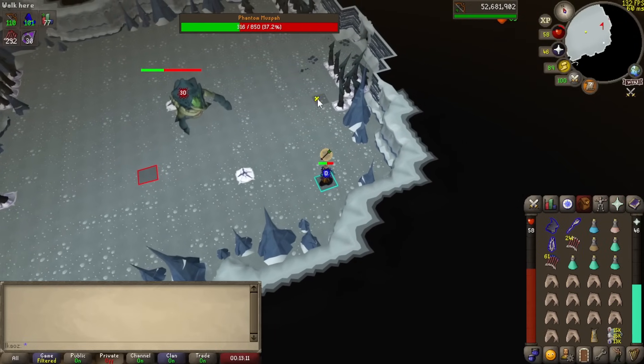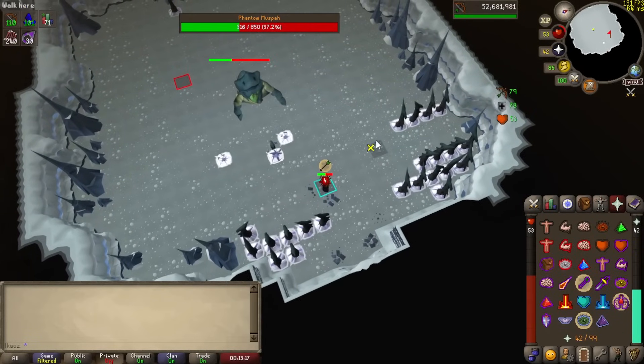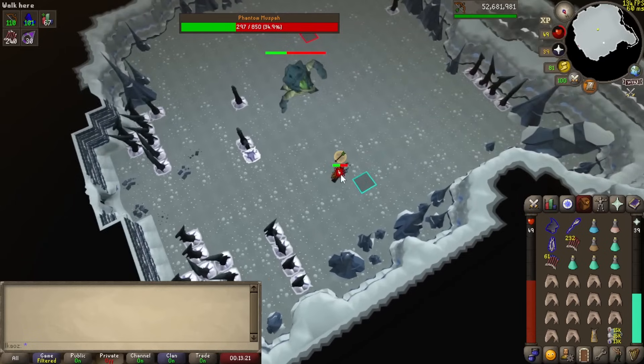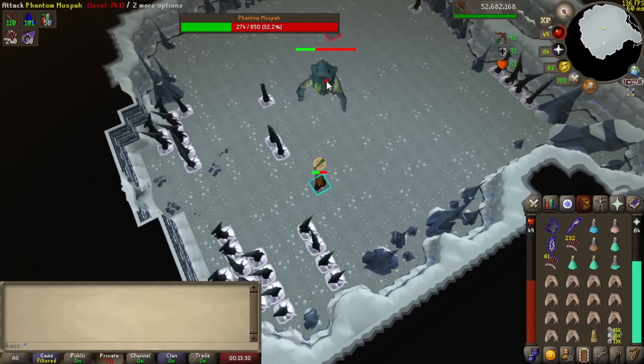At about 50 to 40% HP, you want to swap to your Diamond Bolts, because at this point if you get the special for the Ruby Bolts it's not going to be as great of a hit as if it was at the very beginning of the fight. So just run around to take care of the safe spots and start looking for where you can hide for the massive shockwave attack at the end of the fight.